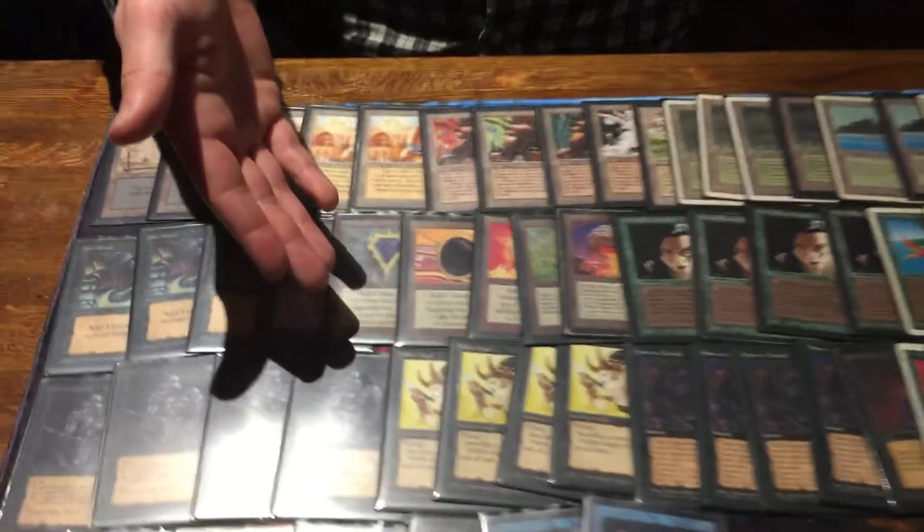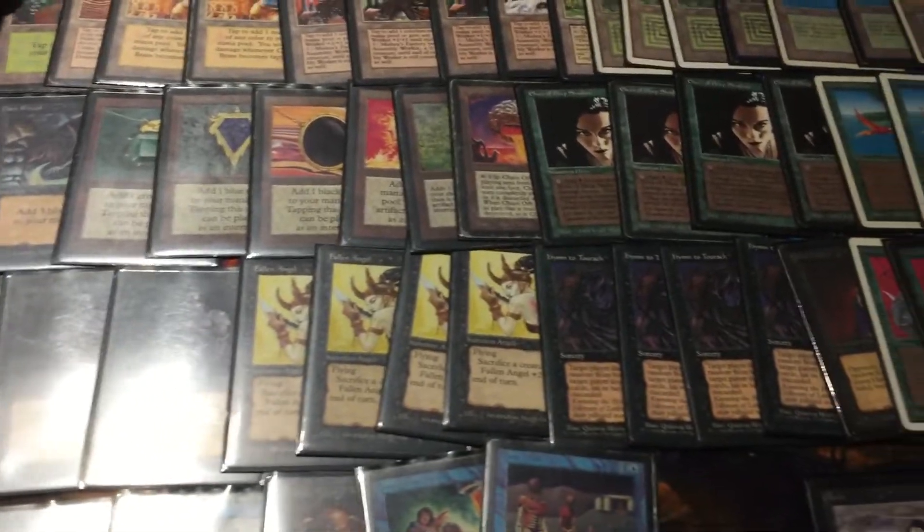Mishra's Factory also works well with the Fallen Angel. If they get the Abyss out against you, you still have something to do with the Factory — and you can also threaten to sacrifice it into the Fallen Angel.